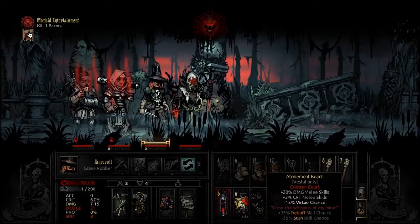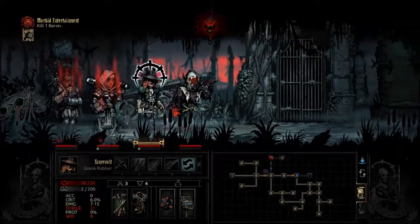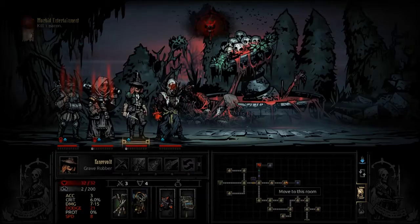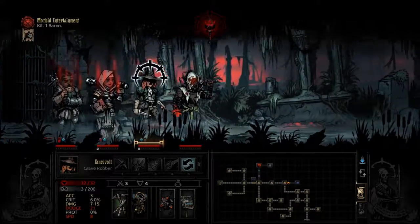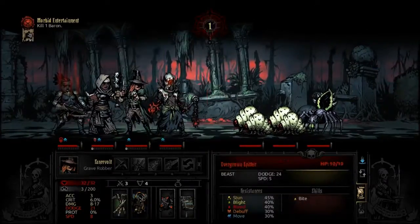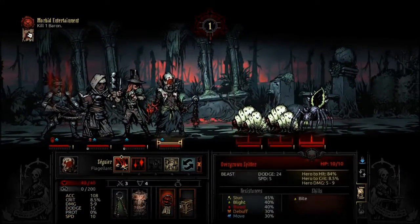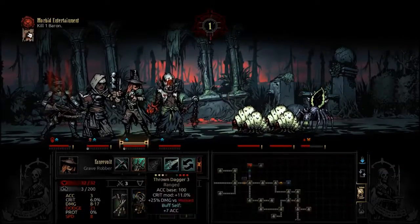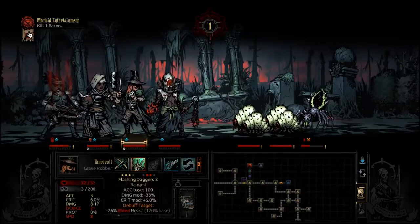Glittering gold. A Vestal-only item — paid for in blood. Atonement beads: plus 20% damage for melee skills, 3% crit for melee skills, but less virtue chance. Unfortunately, that's good for a melee Vestal and we play Healer Vestals, so it's kind of useless, sad to say. But at least we got another one of the items. You downgraded the passive — that's good. I think bringing him here was wise because the enemies are not completely bleed resistant, at least.